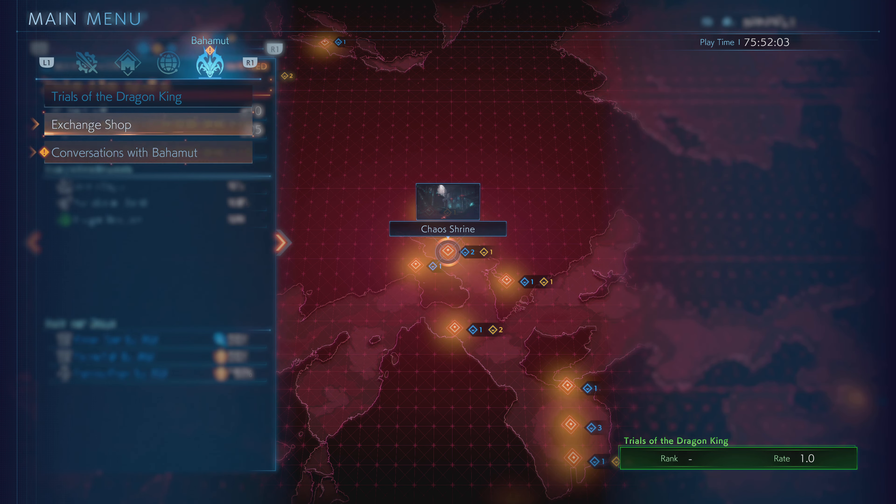We need to go to the conversation right here — I believe this is a trophy. After you get the rat tail, you go right here to the conversation with Bahama — a token of courage or strength. Unless this is a battle, I don't know, we'll see right now.